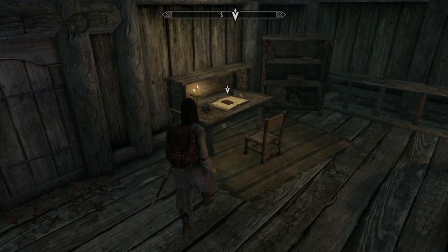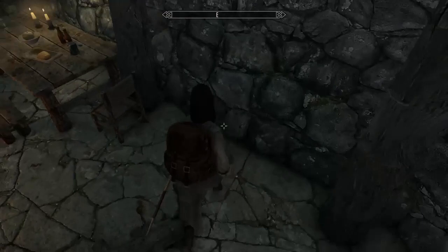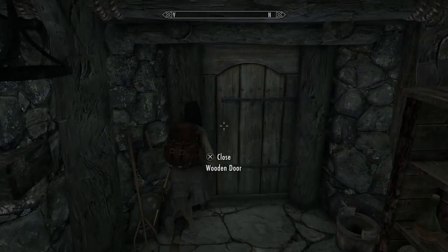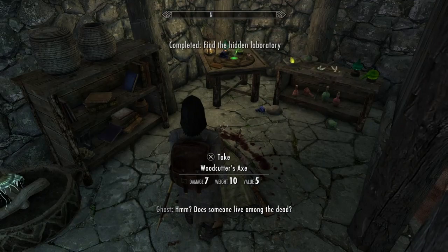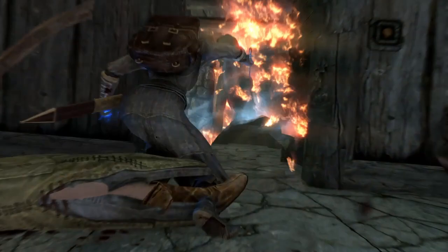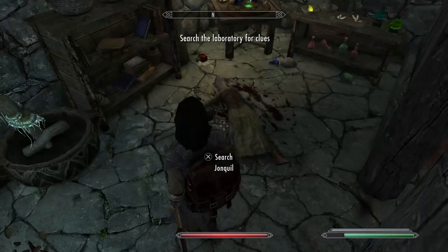Now we have to find the hidden laboratory. Basically what that journal says is that his wife was being strange and he was investigating into it, trying to figure out why. Come down here, press this little button on the wall, and you've found the hidden laboratory. There she is — kill her ghost. After you kill her ghost you can find her journal. Basically it says she was growing scared of her husband because he was acting strange, and they were worried about their son.